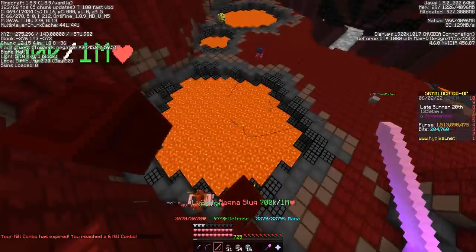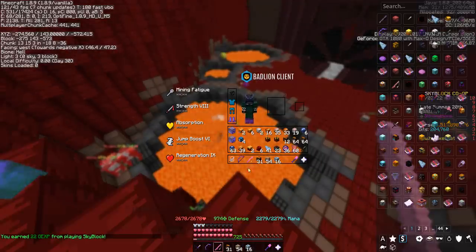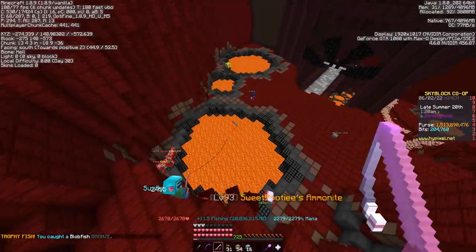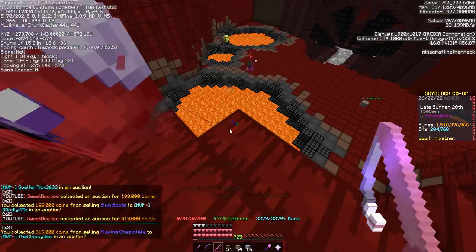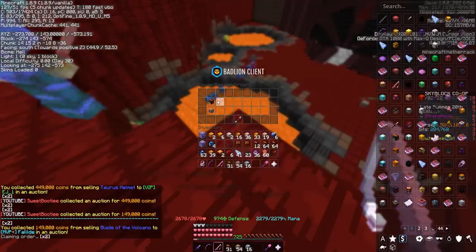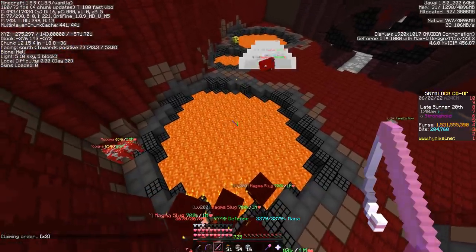I never thought I would get a double hook on Jobbis, even with Double Hook 3 on my rod. It's a GG — that's going to be even more money. We've already got another 10 mil to claim from the auction house and another 7 mil to claim from the bazaar, putting us at about 120 mil profit.